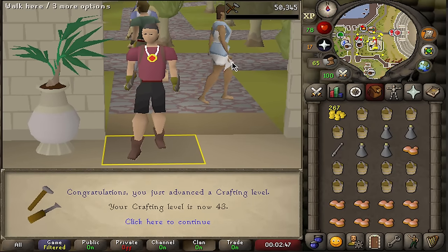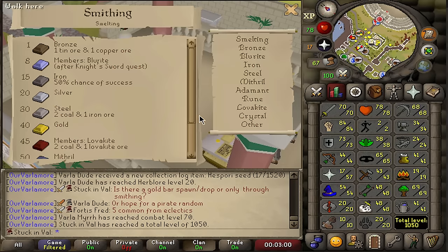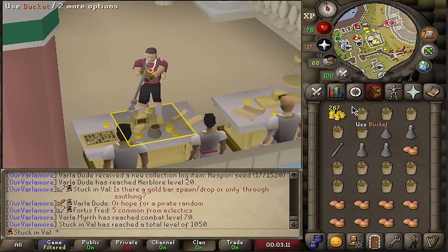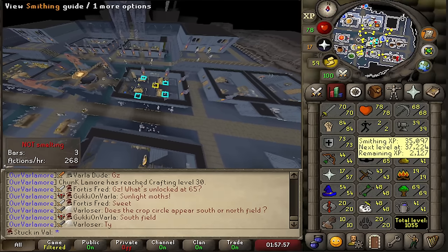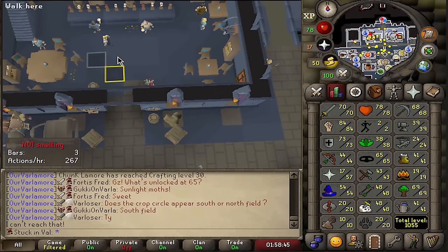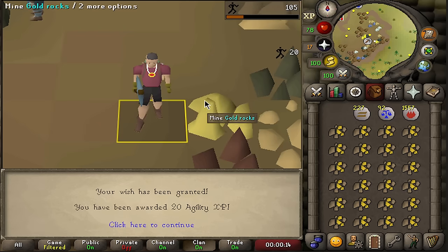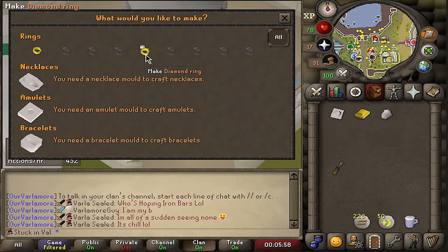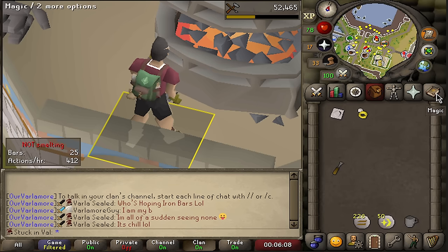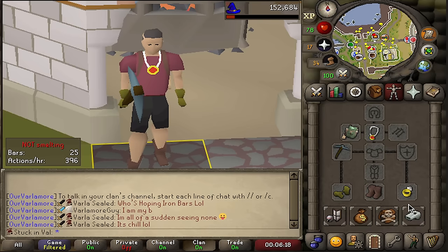Slow and steady wins the race. Here is 43 crafting — we can now create diamond rings, meaning we can make ourselves a ring of life. However there is just a small problem: our smithing level is not high enough; we need 40. But I realized I can just plus-one boost my smithing to 40 by speaking to the bartender and buying a dwarven stout. Boom — 40 smithing. We got a lamp — free agility XP — and a full inventory of gold bars. Making the diamond ring now. We need to enchant it, and with a plus-three boost from our wizard mind bomb, we can cast it. We are now a proud owner of a ring of life — that's gonna stay on me most of the time.